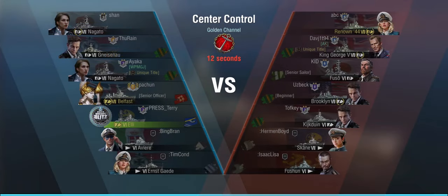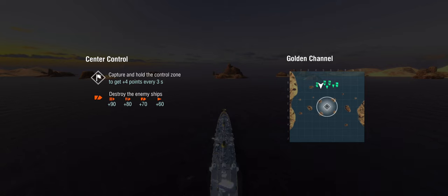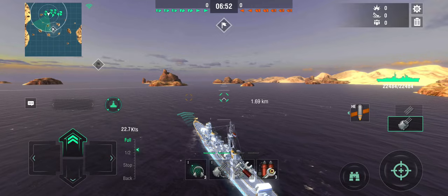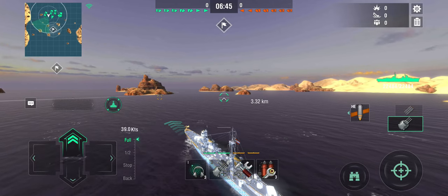Which brings us to round 2, in which we face tier 7 mostly, in Golden Channel Center Control. Against a Renown 44 — that is probably a loaner given that it's sailing without a camo — King George, a Fuso, a Brooklyn, and a Kirktoin, plus two bots. Most of the destroyers are bots in this game, so it's more going to come down to the cruisers and the battleships when it comes to capture control. We do have a Belfast with us, which is an excellent tier 7 cruiser. We'll rush the capture circle, and this is the Ellie with the chicken camo. We've got a golden chicken on the front, and we'll be making 39.1 knots.